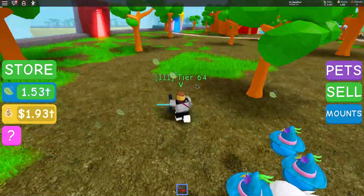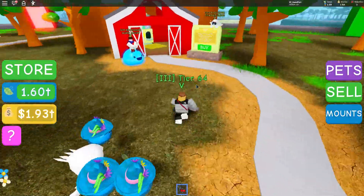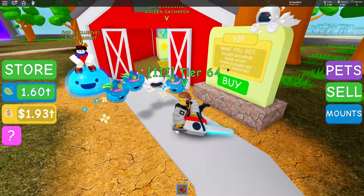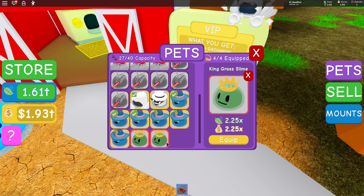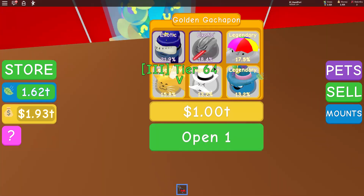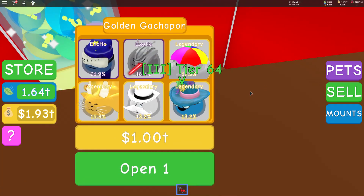Join the Discord as well, because I've got a community Discord with about 50 members in it, and you can come chat to me there. So this is the VIP, this is what you get. I'll show you the pets — the pet I got was this Dominus Slime, four times both. This is what you get from rebirthing, so you can see how much better it is, nearly two times better. And the exclusive pets from this egg are crazy, you get so much — all of these are really good and I've got all of them.